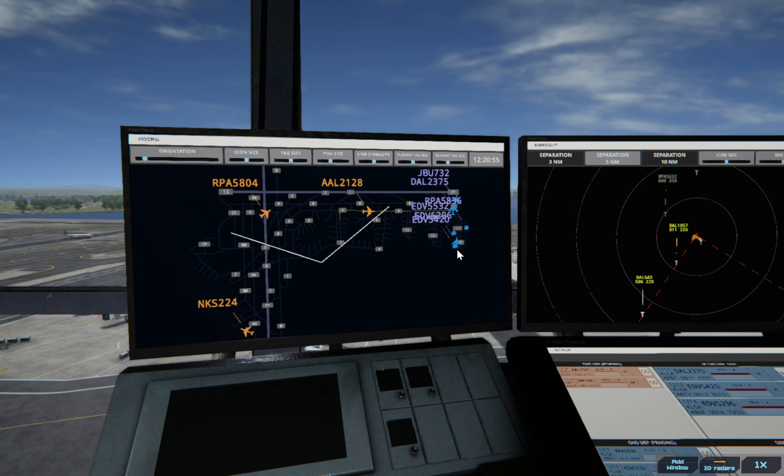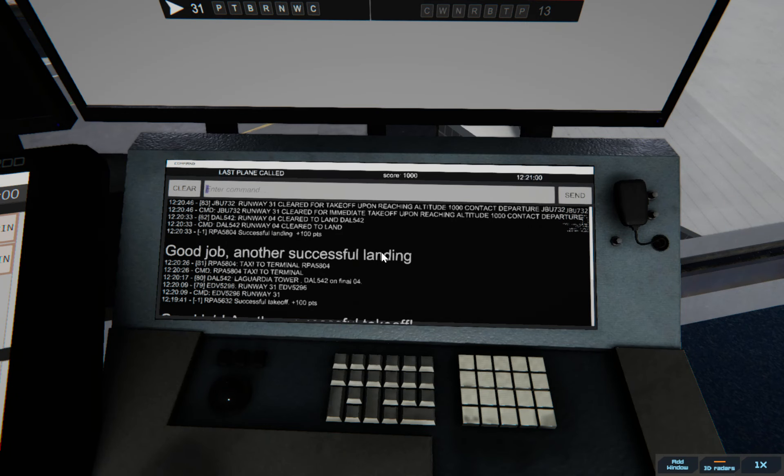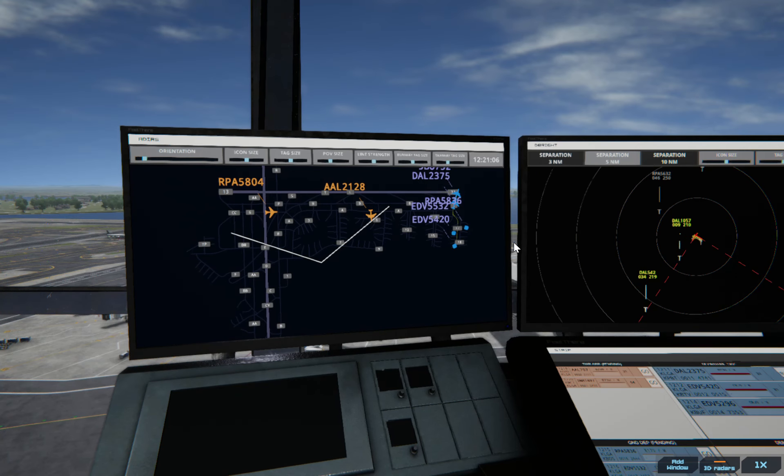I'm not sure what's going on with this Endeavour one, so I'm just going to delete the plane — which I know is pretty much cheating and it's going to give me a bunch of warnings on my points. But I'm kind of sick of this one. That's EDV 5296. When you put that in there and hit delete, the plane's going to disappear. You don't want to be deleting planes, but you've got to do what you've got to do.